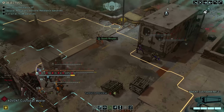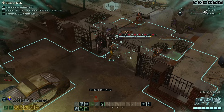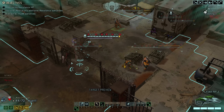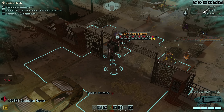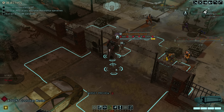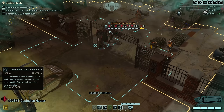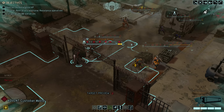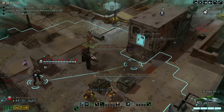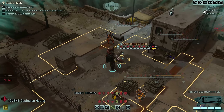Clorf definitely needs Steady Weapon because his aim is kind of low. I might try to improve his aim through resistance orders. What the heck? Because we have a continent bonus to have a chance to get an Advent unit for our squad, I actually got an Advent Custodian Master. That's kind of hilarious. That's a pretty damn good mobile mimic beacon. He's not particularly fast, but that's kind of insane.